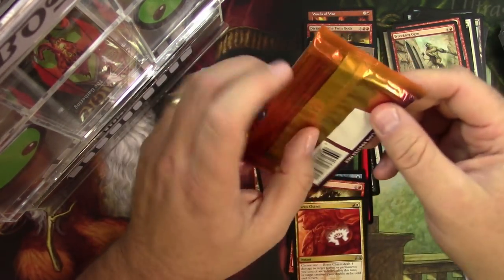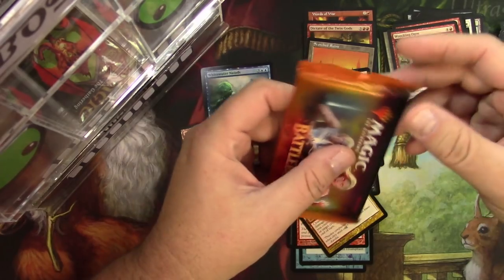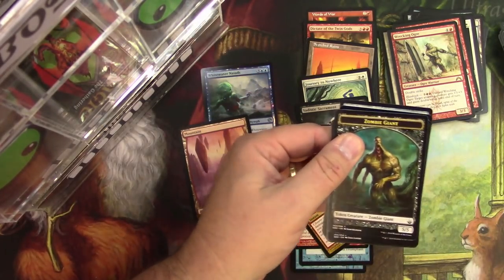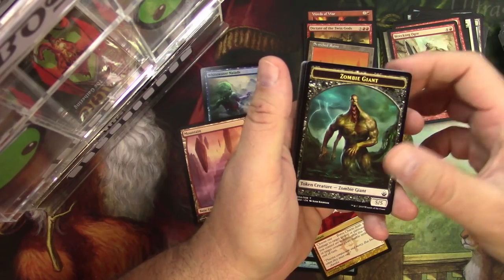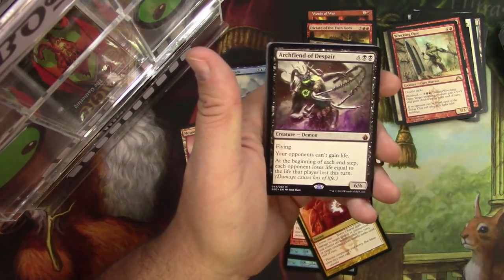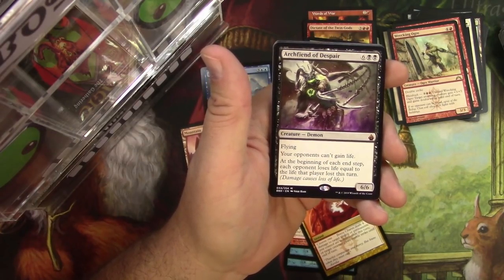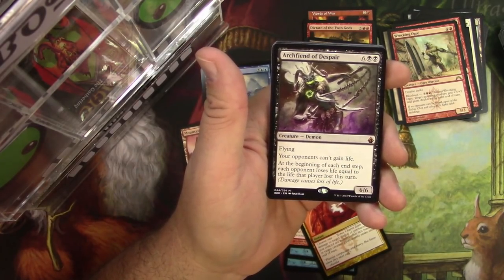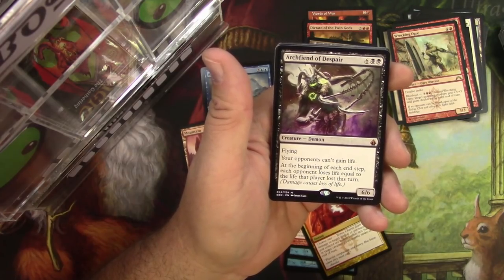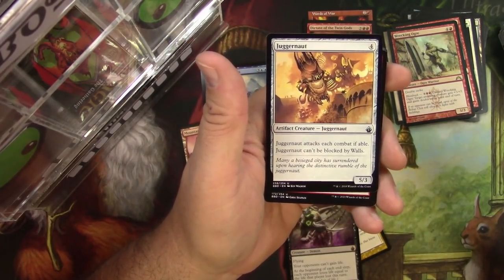Next up — does this have the Pull Tab? I think so, I'm going to try it. I actually was able to unzip that all the way down, which is unusual for me. It's a Zombie Giant. A Forest. And an Arch Fiend of Despair — six-six Flying Demon for eight. Your opponents can't gain life; at the beginning of each end step, each opponent loses life equal to the life that player lost this turn. I think this is a reprint from Kaladesh. But it's a Mythic — there it is. I got a Juggernaut — wow, I have not seen the new art. I didn't get to open a bunch of Battle Bond when it came out. Dragon Breath.